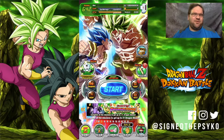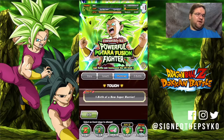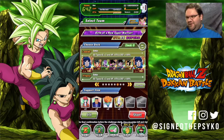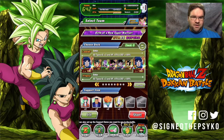Hey everybody, this is Sign the Psycho, and today we're taking on the brand new Kefla event using the best banner battle team I could come up with. Spoiler alert: I did pull Kefla. I tried so hard but in the end I couldn't come up with a team that would make everybody work together and actually have some functional capability.